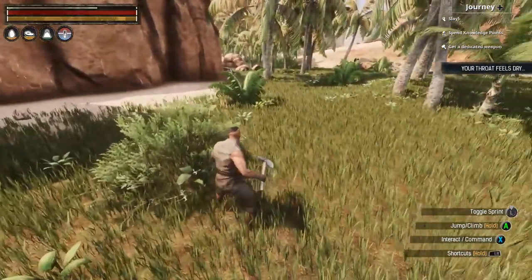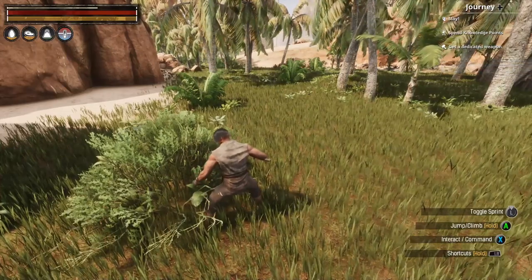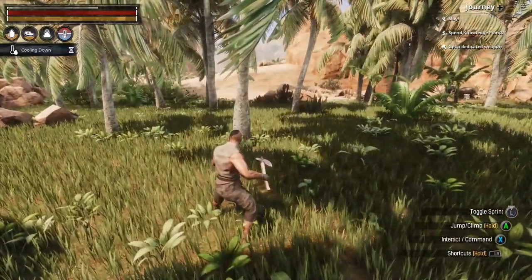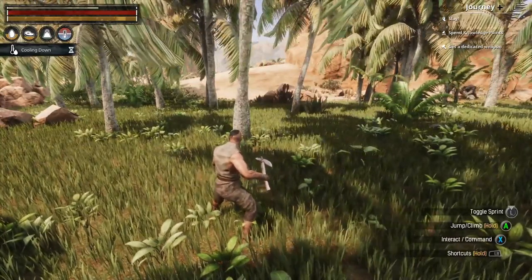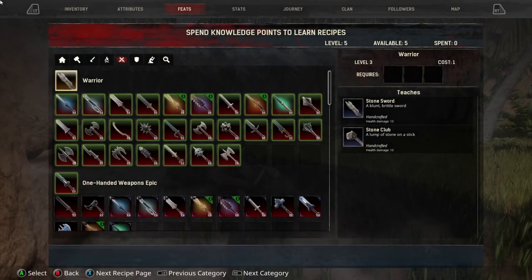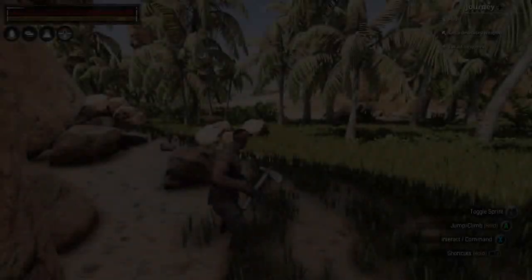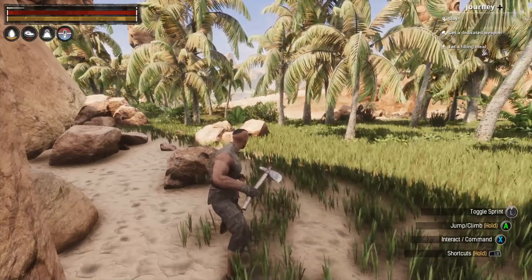Those start points in the desert may not be as close as you were to begin with when you came into the game the first time. Next thing we're gonna do — as you can see up in the top right in the journey — we have to slay a monster, spend knowledge points, and then get a dedicated weapon. We're gonna learn sword. I've gained a level — the icon has turned green — so I'm able to build this. I unlocked the sword.